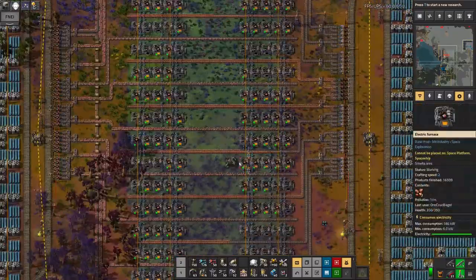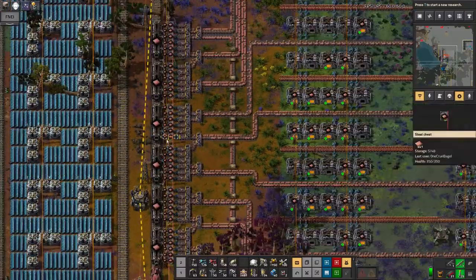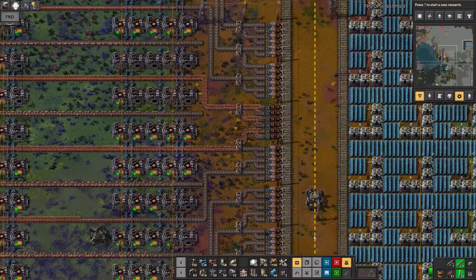These are now all set up everywhere. Some of the output stations are set up like that as well. So in theory I could have a train trundle in here with a mixture of all of the different ores in it and it would only unload the copper ore into the station.